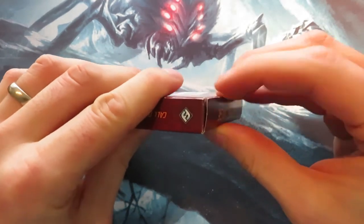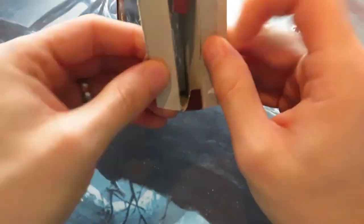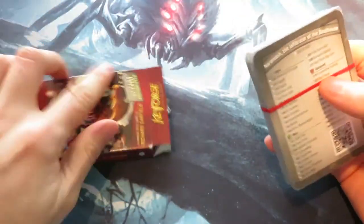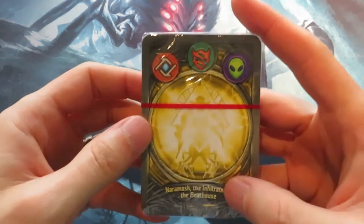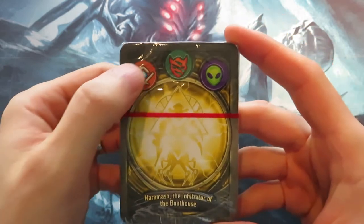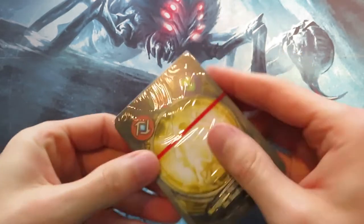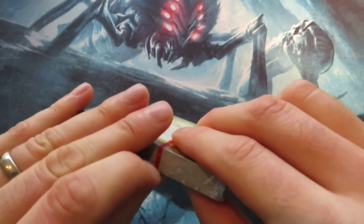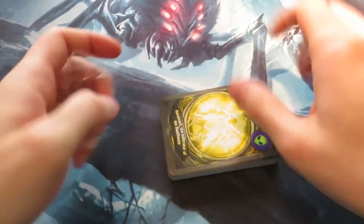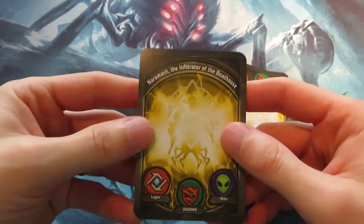Alright, here we go. That's really tight. Let's see what we have here. Here we've got our starting card with all the deck information. I'm going to put that to the side.